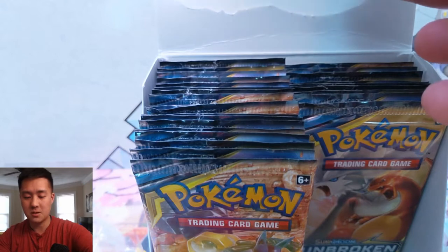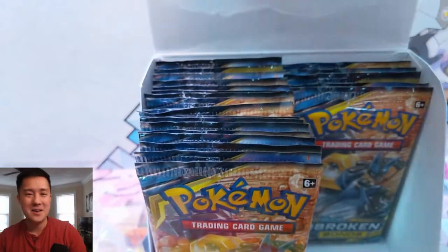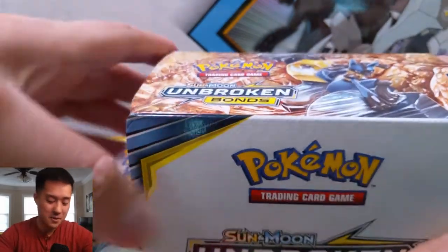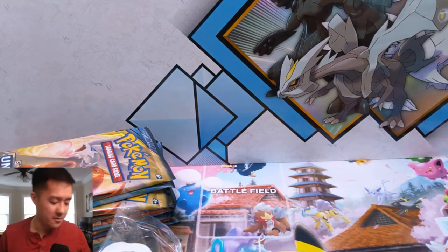We're still looking for our first Reshiram Charizard, but beyond that we are doing great — especially when it comes to pulling Sylveon and Gardevoir. We seem to pull that every single time, which I'm totally cool with. Even though we haven't hit all the tag teams, that's a very good strong card.